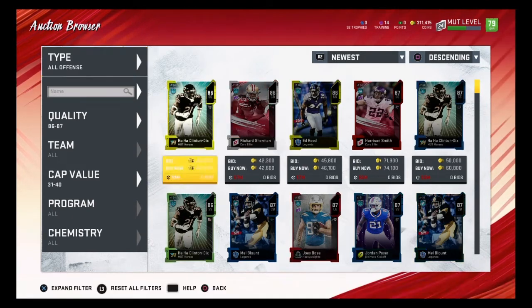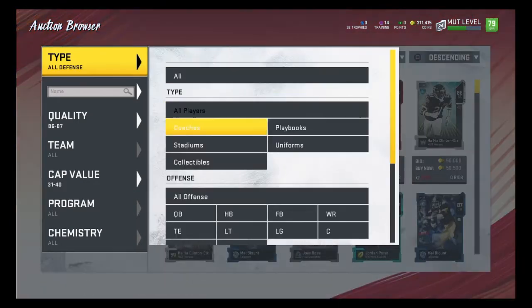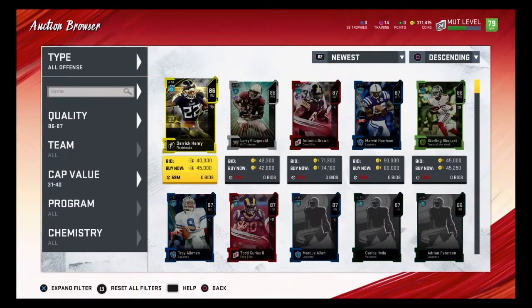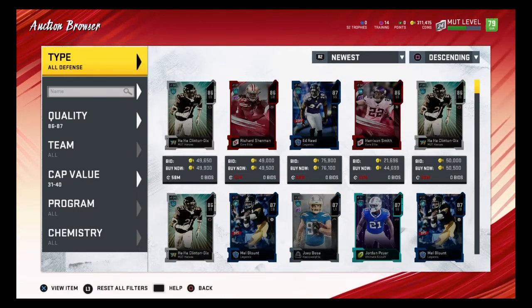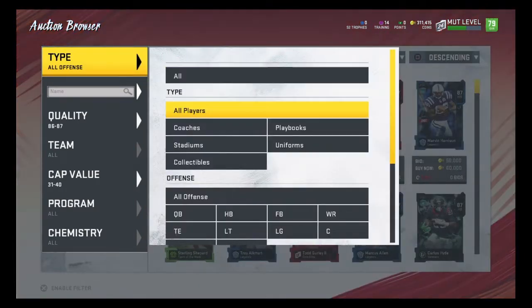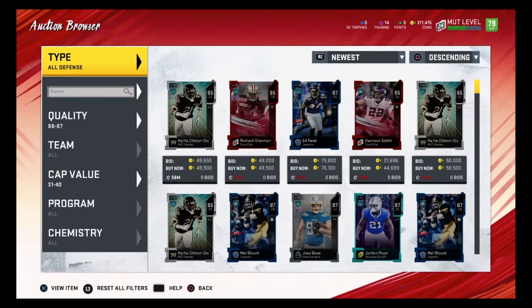I like the consistency of this filter when you can do all defense and all offense. I always tell y'all: only use a filter when you feel like you're ready to use it, because a lot of these cars tank depending on what day EA decides to drop a promo. Flashbacks are coming out today, so obviously the flashback cars are going to tank a little bit, and the ones already out will too.